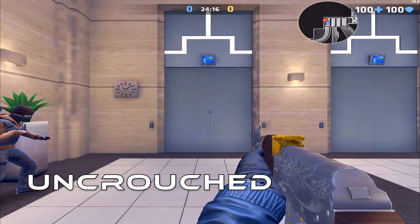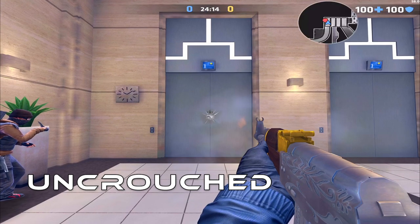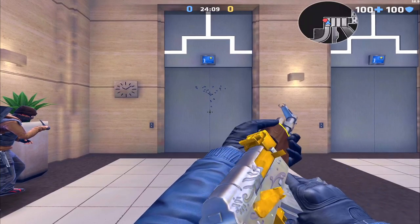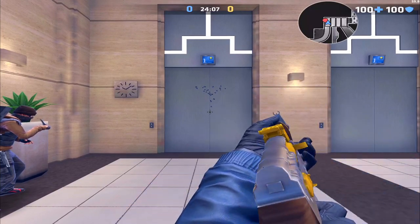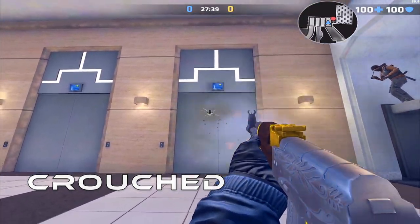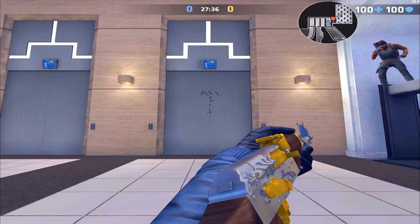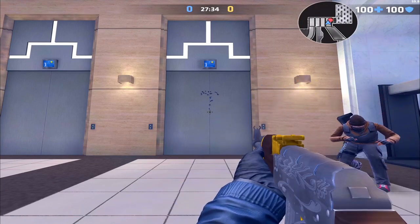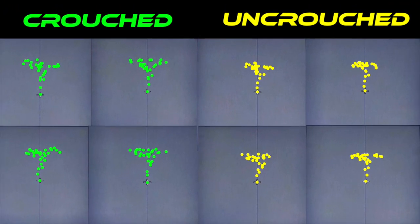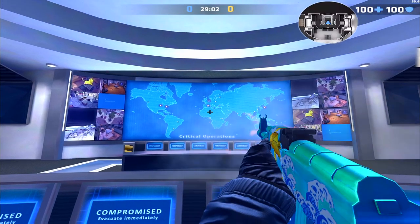First we will be checking out the AK recoil patterns uncrouched. The first couple rounds shoot straight up, then it swings out to the right, back to the left, and then back to the right again. Crouching does increase the tightness of the spread, so I highly recommend crouching for long shots. On paper it doesn't look like crouching does very much, but when firing in combat it feels much better and easier to control. I highly recommend using the AK in short controlled bursts.